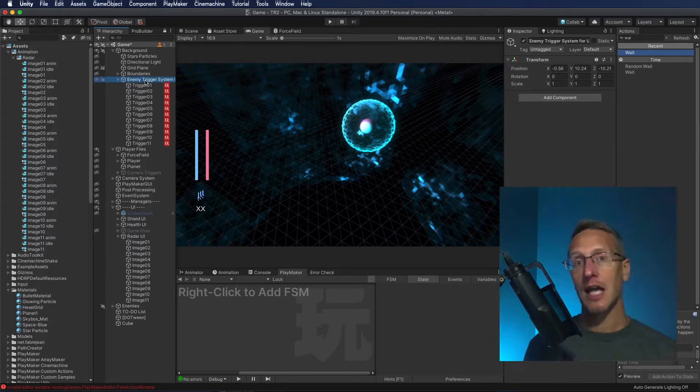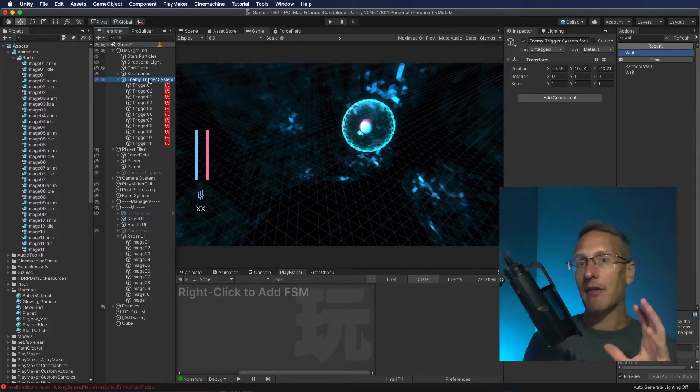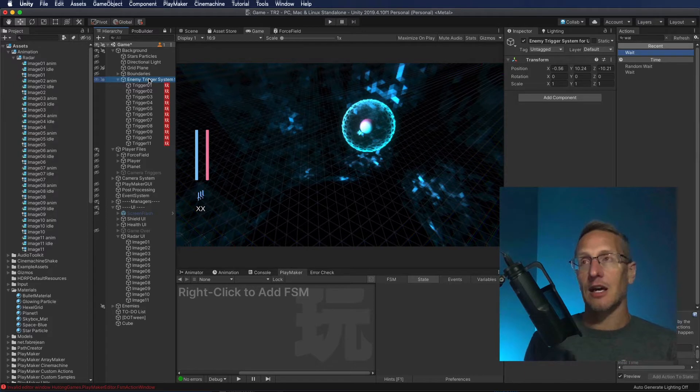I am working on a trigger system that is going to fire off a little piece of animation within the UI. What I have is just temporary and I'm going to be working on it and making it look a lot better, but I just want to get it working first so that I have it in the game and it works.